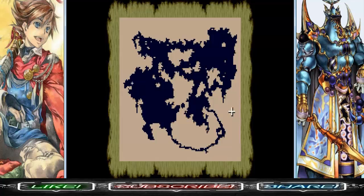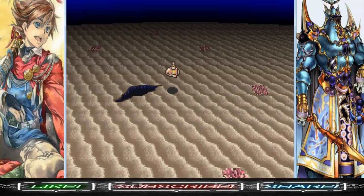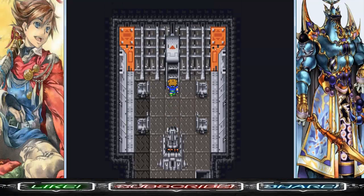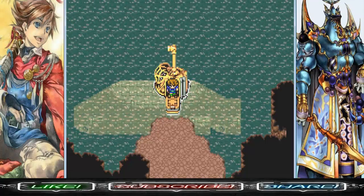We are right here where the cross-shaped scar — the cross mark — is, in the eastern half of the underwater part of the world map. Once you find it, let's enter. We enter the Great Sea Trench.